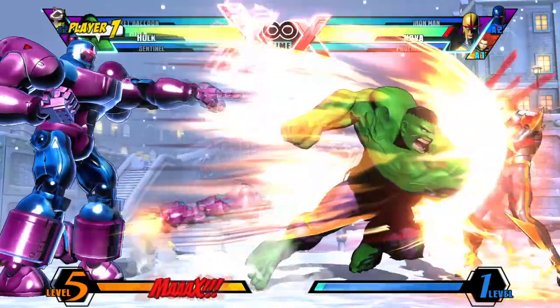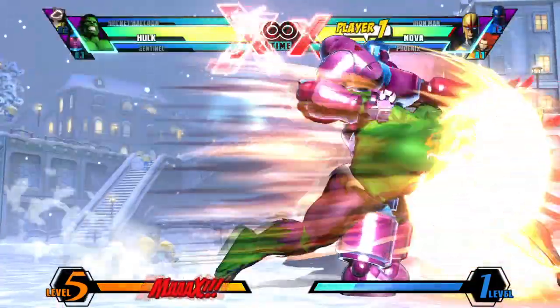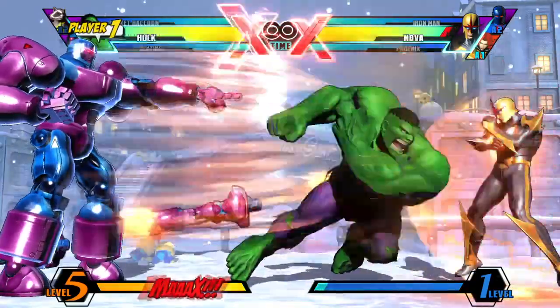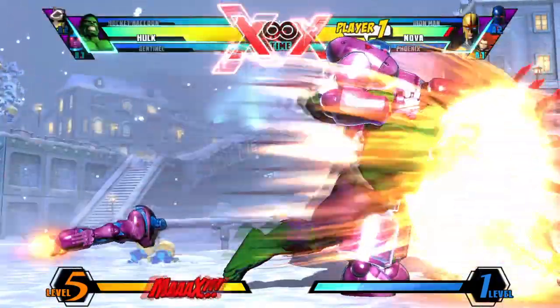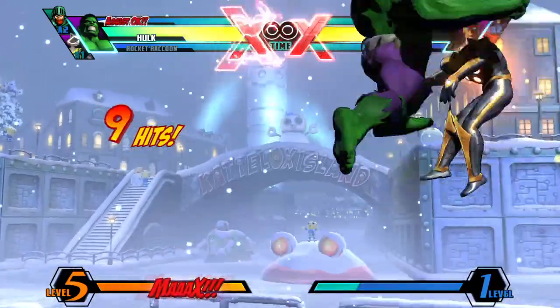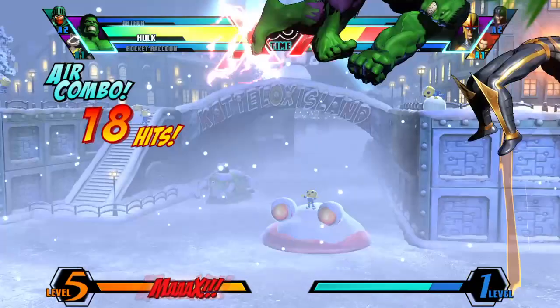The best assists for Hulk are generally going to be ones that hit the opponent after Hulk is done using his Gamma Charge. This way, if the opponent blocks the Gamma Charge, they still have to block the assist afterwards, giving chip from both the charge and the assist while keeping Hulk safe. And in case you get the hit with the Gamma Charge, the assist will hit after Hulk is done, allowing him to convert into a full combo.